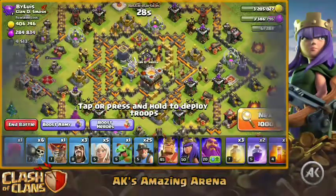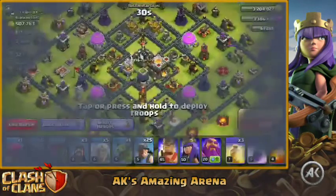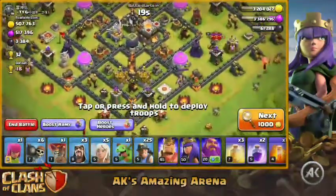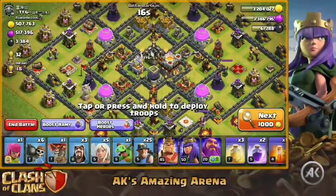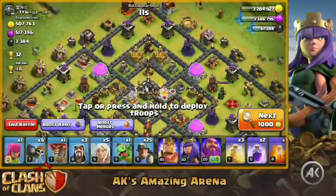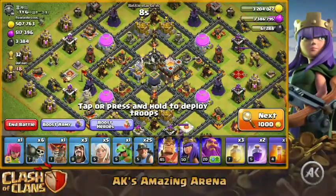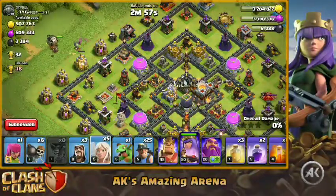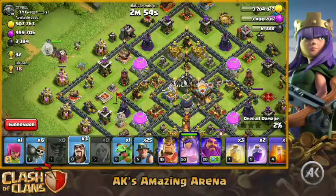Let's find the perfect base for queen charge miners. Here we go — 32 trophies, half a million of each resource, and 3,000 dark elixir. This base does have single infernos, but one of them is currently upgrading on the top, so we could send the queen charge from that side. The eagle is pretty much centralized, so it could be a bit difficult to take down, but we can multi-layer wall break.